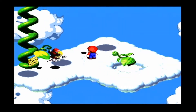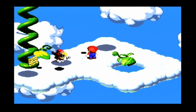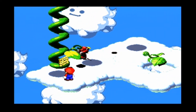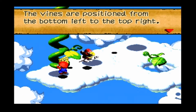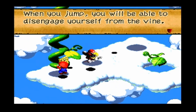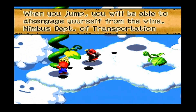Mario climbs and we go up to Nimbus Land, I believe. Is that an enemy? Should I fight him? How to climb vine: the vines are positioned from the bottom left to the top right. When you jump, you'll be able to disengage yourself from the vine. Nimbus department of transportation.